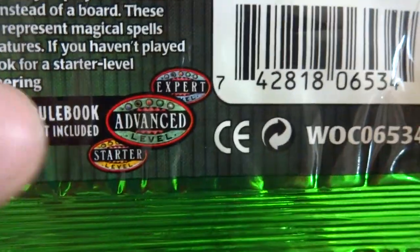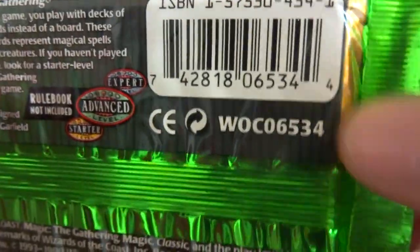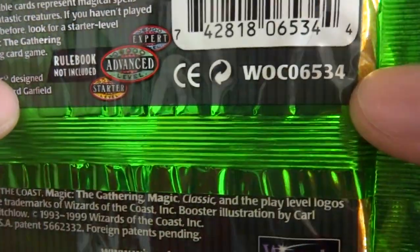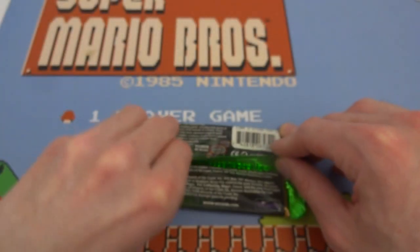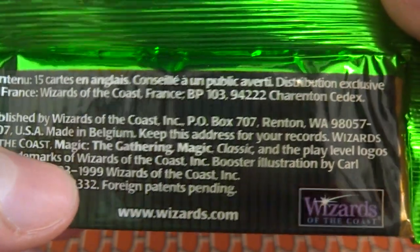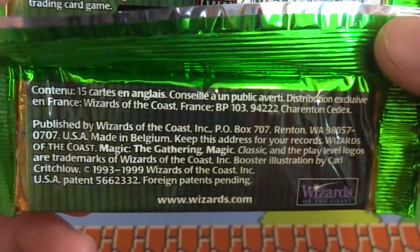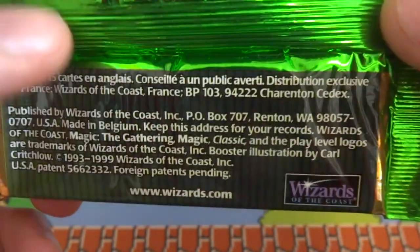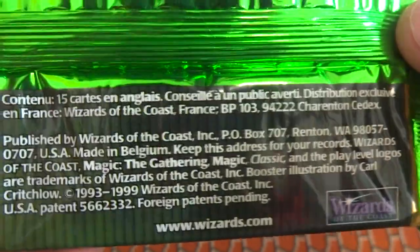If you haven't played Magic before, look at the starter level. This pack is on the advanced level. Got the serial number — Wizards of the Coast 6534. Let's see the date on this... wow, this is an older pack for sure. Sixth Edition came out around 1999, so this one is over 20 years old. Wizards of the Coast, P.O. Box 707, Renton, WA. Cool, let's open this up.